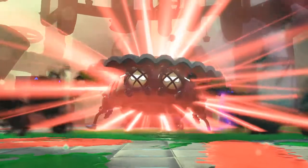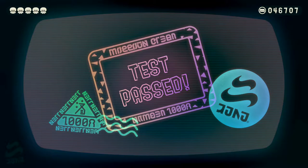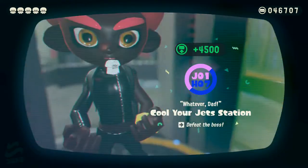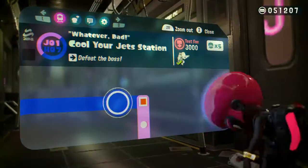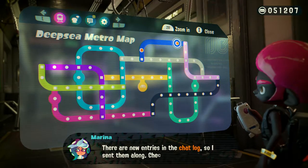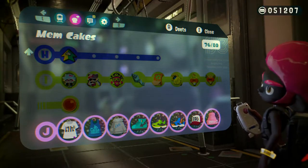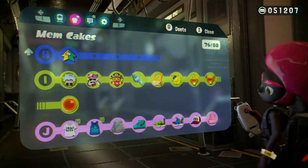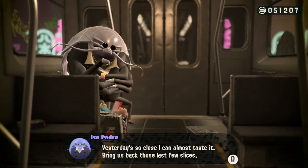Especially after fighting him so much in Octo Canyon trying to do it with chargers and brushes. I want that shirt — it says 'You Can or Squid.' They actually made that shirt and it was available here in the States, but I think it capped out at like a large. One series off from the whole collection.